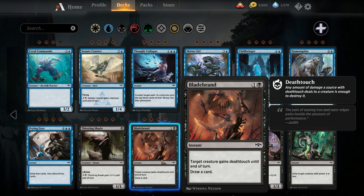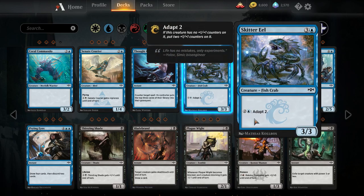Blade Brand — a black and a colorless instant. Target creature gains deathtouch until end of turn, draw a card. So it's a combat trick that replaces itself and guarantees whatever you cast it on trades with whatever it's fighting. It is kind of expensive though. I think Supernatural Stamina is going to just be better, because instead of drawing a card and losing your tempo, you get your creature back. The decks that want an effect like this are just going to play Supernatural Stamina, although Blade Brand does allow you to trade up larger.